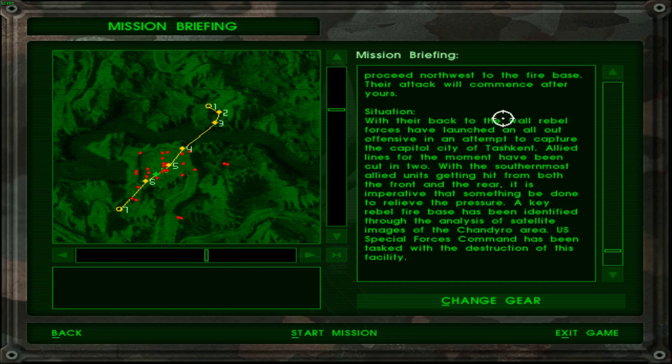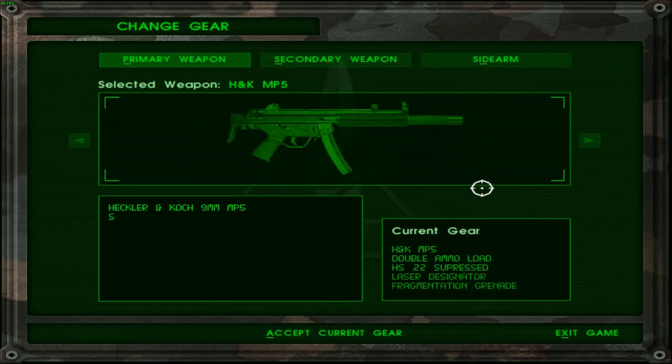Really? Allied lines for the moment have been cut in two. With the southernmost allied units being hit from both the front and the rear, it is imperative that something be done to relieve the pressure. A key rebel fire base has been identified through the analysis of satellite images of the Chendro area. US Special Forces Command has been tasked with the destruction of this facility.